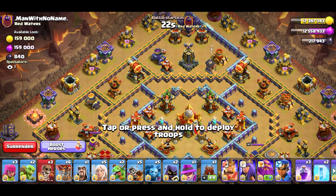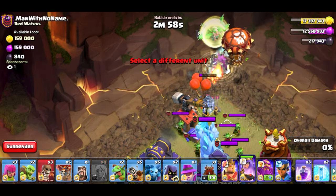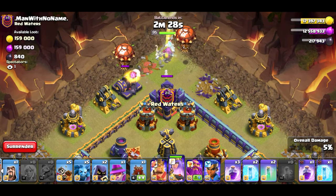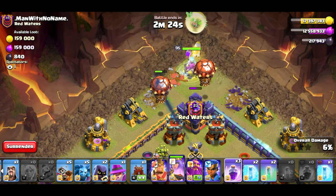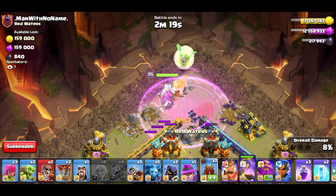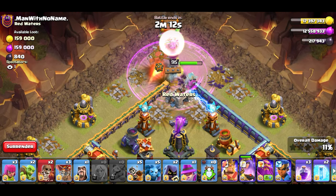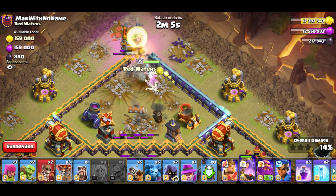I was not planning for it — I didn't think I had this army. This is supposed to be Queen Charge Lalo. That's okay. Wall break here. Test loons. I got to keep an eye on the time. Skelly Riders are definitely a lot slower, so I got to speed up the Queen. And I do want to use a Log Launcher towards the Town Hall, once I know for sure the Queen's going to go inside — and she's going to go inside. Nice, that actually helps out stalling the Queen.